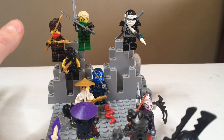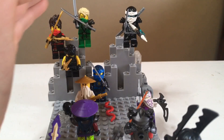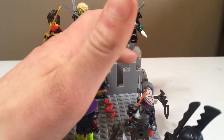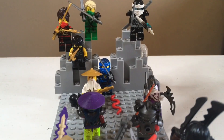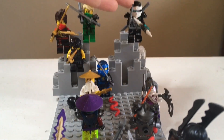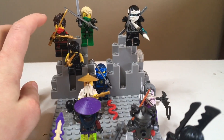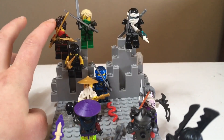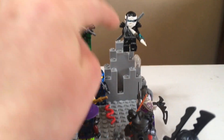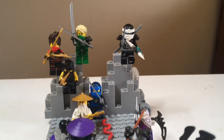I don't have any Stone Warrior stuff so next would be Rebooted, which I have Pixal for. Next would be Tournament of Elements, so I have Cole for that. Next would be Possession, I have Zane for that. I have Kai for Skybound with no mask and his newer hair, and for Hands of Time I have Jay. That's about the whole ninja team I have.